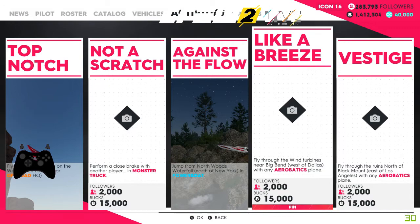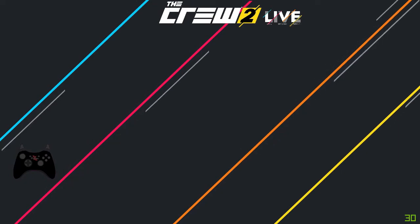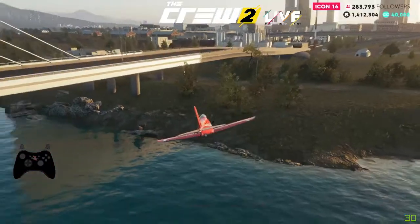Fly through the wind turbines near the Big Bend west of Dallas with any aerobatic plane. So we need to go to Dallas - I've already spawned here but I'll show you where to go.